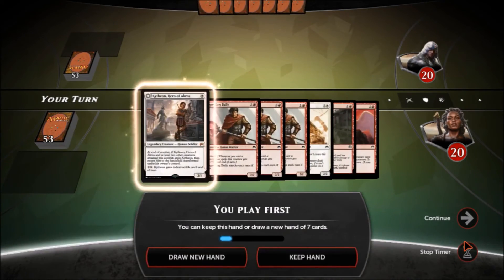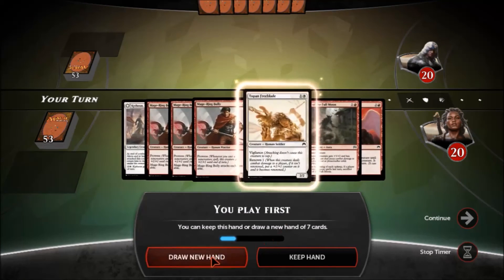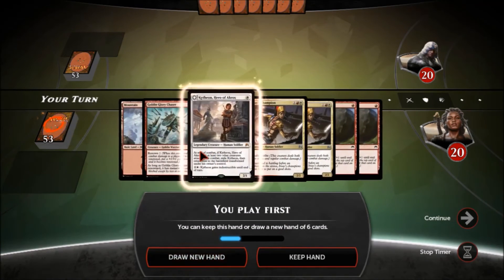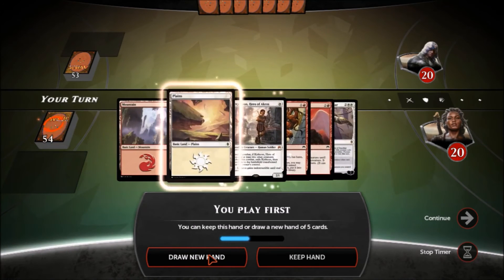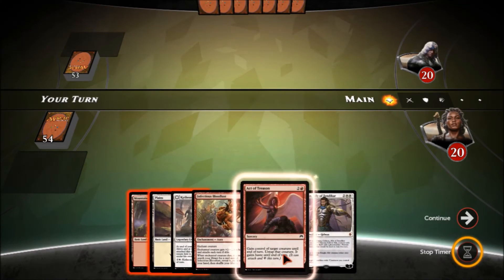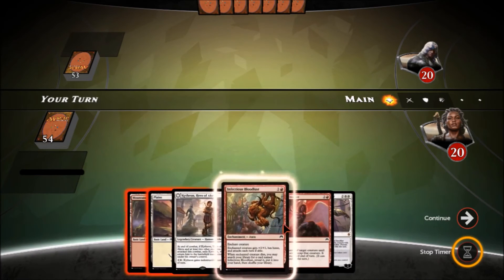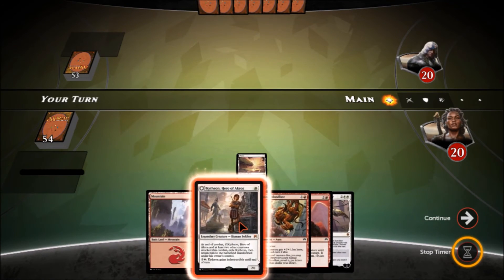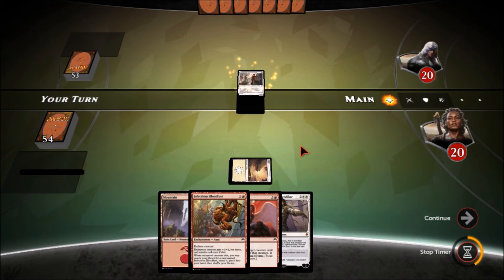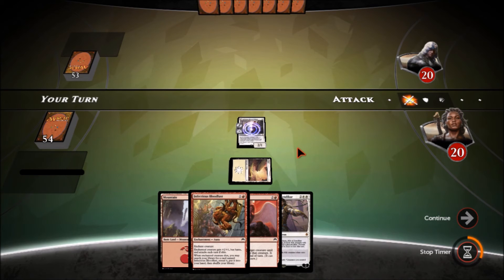Starting things off with no lands, so we draw a new hand. Having only one land we draw again. We'll first-turn Kytheon and let him get killed — of course, if he survives, this guy draws fire like you would not believe.